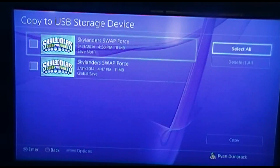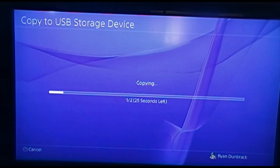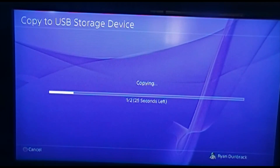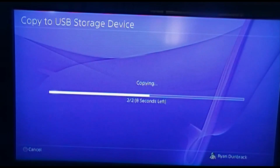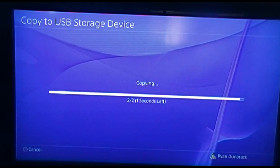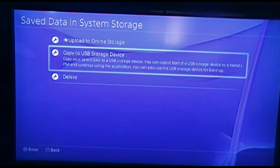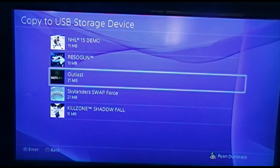It's the same process for doing your videos. We just didn't bother saving any videos, screenshots, or any of that stuff because we'd already dumped that off to the computer a while ago. So it's pretty straightforward — you just put your USB into the PS4, follow the steps like we're doing, and click on whatever you want to copy.